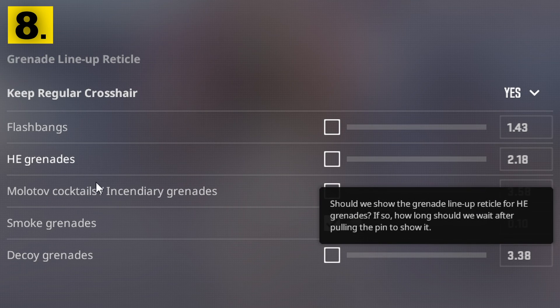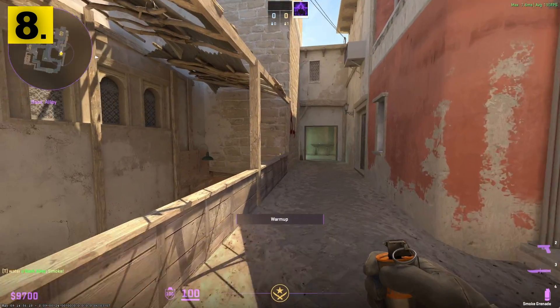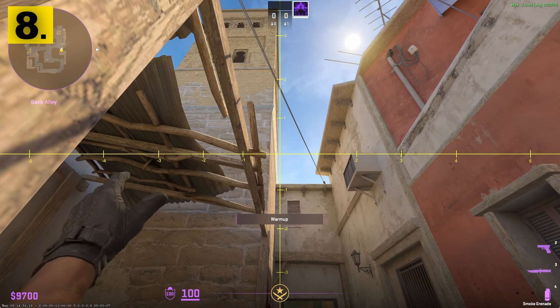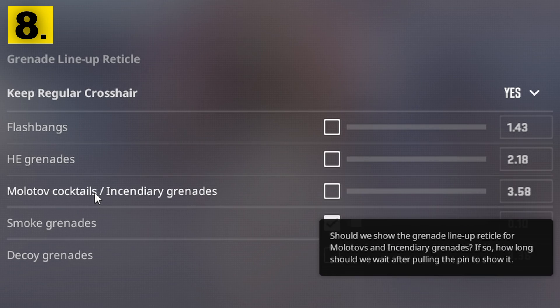The next setting was recently added to the game: the grenade lineup tool. This setting is probably already on, but you want to lower the time so you don't have to wait for the default 2 seconds. Having this setting on and lowering the time lets you throw smokes or any grenades quickly, without having to wait that extra time which may cause a delay.